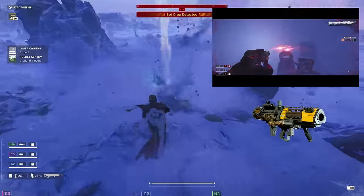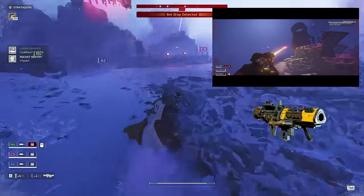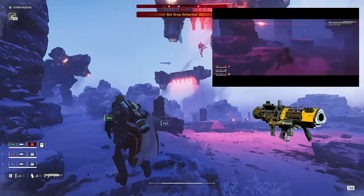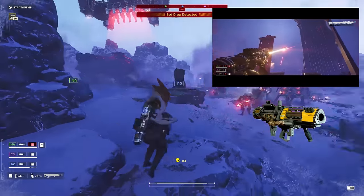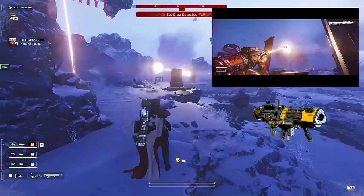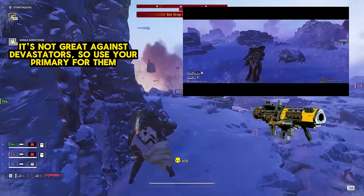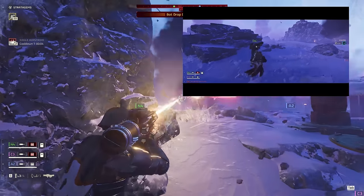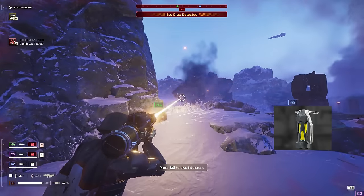This weapon is fantastic against the bots for three main reasons. It can take out all the heavy hitters of the bots by aiming at their weak points — towers, tanks, hulks, striders, that type of thing. It does not use ammo, instead relying on a heatsink, which is easy to manage by switching to your primary or secondary when it starts getting too hot. And finally, it does not require a backpack slot, so we can more easily make use of the team reload mechanic by picking up any spare backpacks. All these qualities make it easily a top-tier weapon against the bots, especially when paired with stun grenades for those pesky hulks.